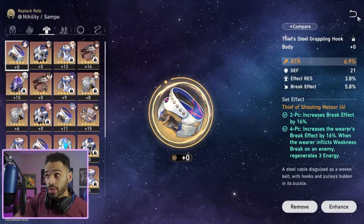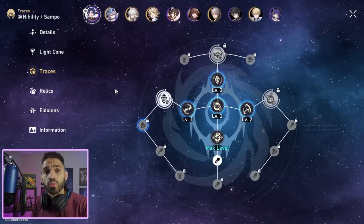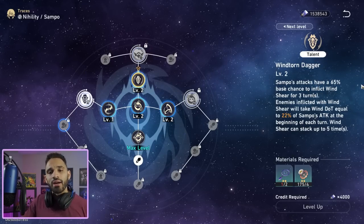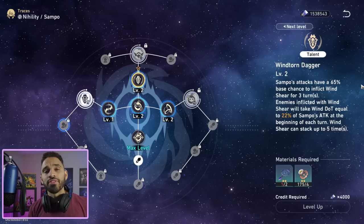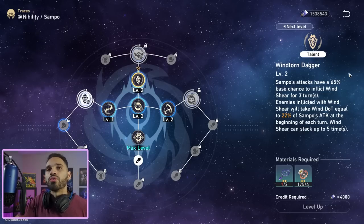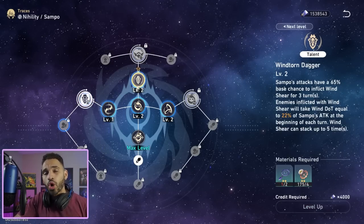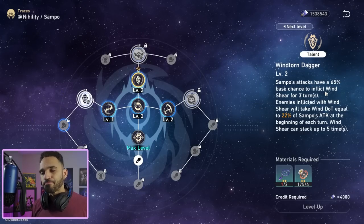The best body main stat is effect hit rate. In end-game content, elites and bosses have very high effect resistance. Cocolia and Varag have 40% effect resistance, while everyone else has 30%. Sampo has a 65% base chance to inflict wind shear for three turns, and unlocking the relevant trace extends that to four turns — essentially permanent uptime. So the key question is: can we guarantee or get as close as possible to a guaranteed wind shear application?